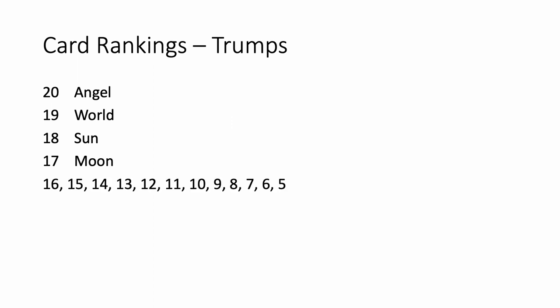For the trump sequence, from the top down: the highest trump is the Angel (20), the World is second highest, the Sun (18) is third highest, the Moon is next, and then the numbered ones are just the number on them. Then you've got the four Moors — 1, 2, 3, 4 — but they are all actually the same rank. Then the Begato, which is basically trump 0. The Fool is not numbered — I'll explain how the Fool works when we watch footage from an actual game.